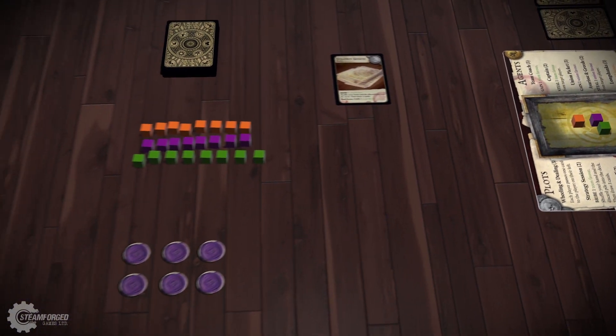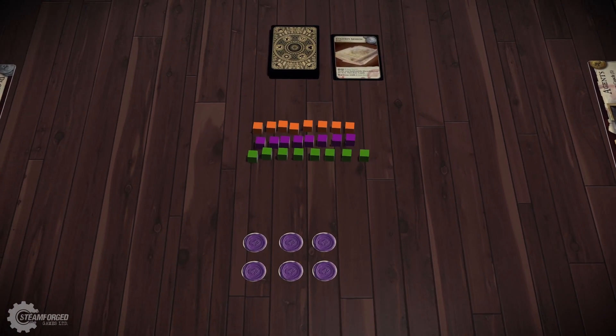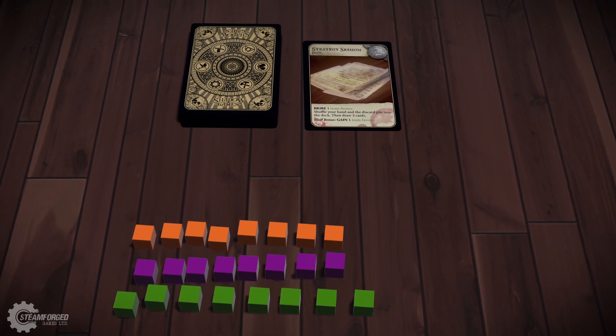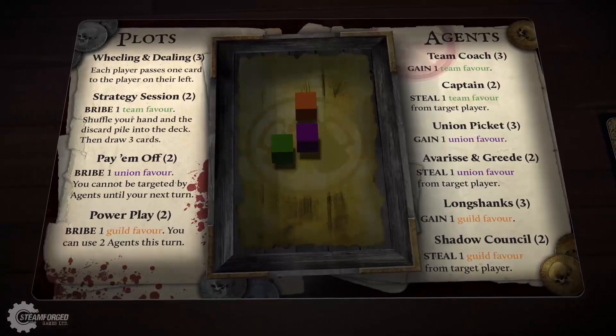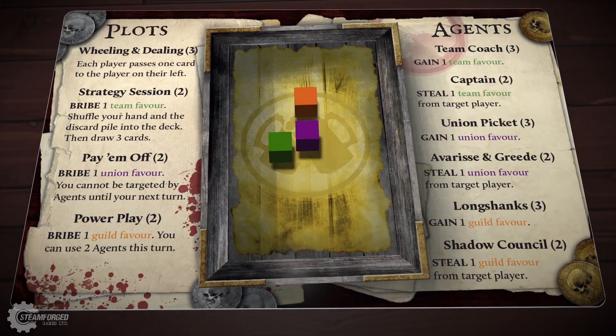After a card is played and the effects have been resolved, that card is placed face up onto the discard pile. Players may not look through the discard pile, however the top card is open information to all. Players should also keep an eye on their guild ledger, as it shows how many cards of each type are in the game deck, and is an important asset in figuring out if someone is being dishonest or not.